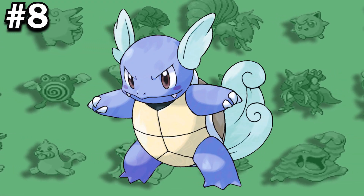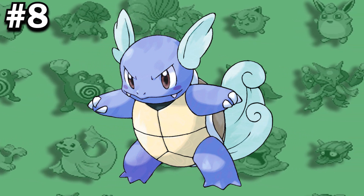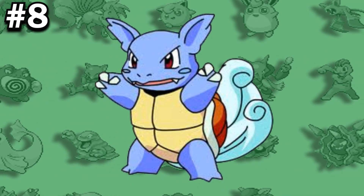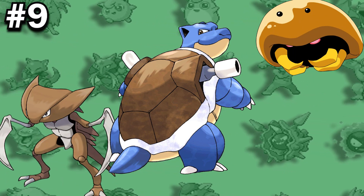Even though Wartortle's ears are depicted lighter than its face in the original Sugimori stock art and most of its game sprites, early promotional pictures portrayed its ears the same color as its face. Blastoise shares its category with Kabuto and Kabutops as the Shellfish Pokemon.